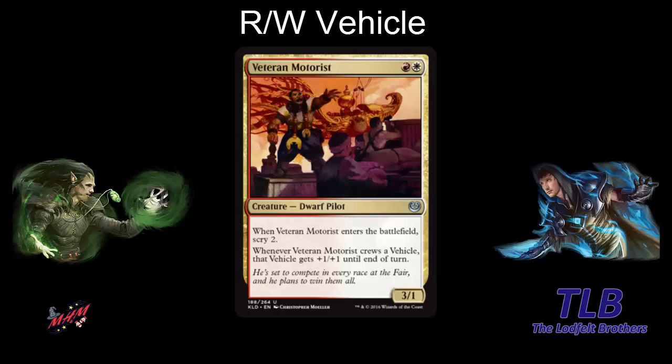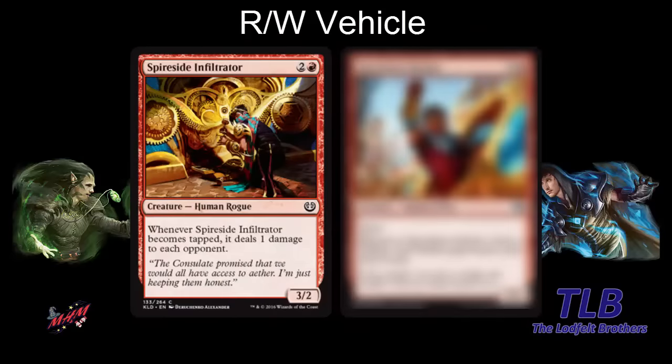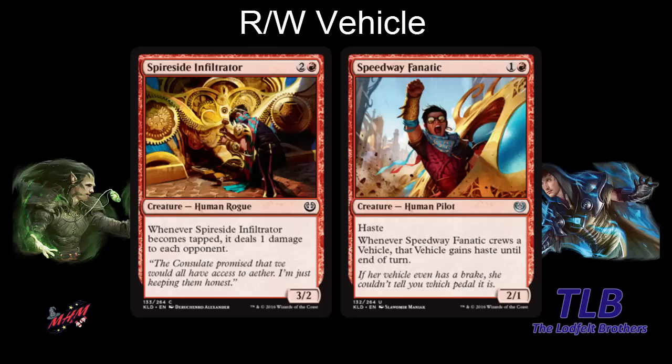In red, we have Spireside Infiltrator — three mana, a 3-2, good at crewing. When it taps, it deals one damage to each opponent. If you have something that's crew three, you tap this to crew and can't attack yourself, but it still gives you that aggressive ping effect. We also have Speedway Fanatic — another pilot, a two-mana 2-1 with haste, which is aggressive in itself. When it crews a vehicle, that vehicle also gains haste. You can play it turn two, attack for two, then play a vehicle and crew it to give it haste.